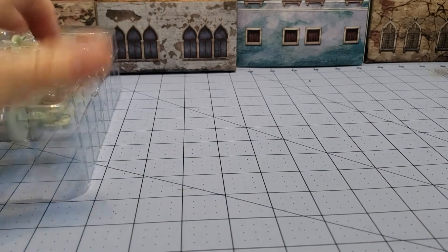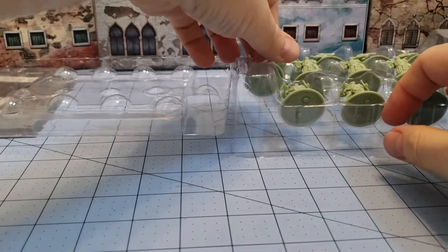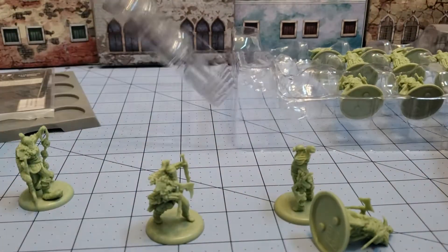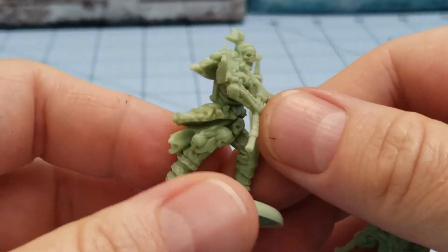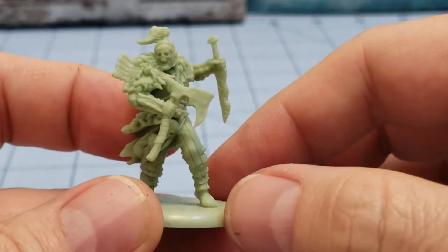So as I said, we have three main troop sculpts and a Champion. Let's grab one of each to take a look at. First up, we've got our Axeman. You notice they are absolutely covered in skulls and bones, obviously, as the name implies.